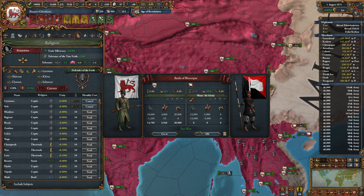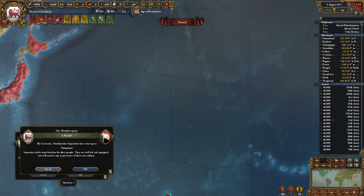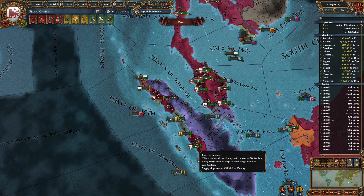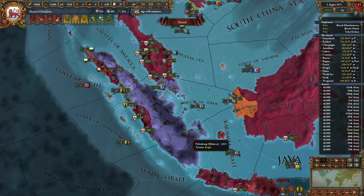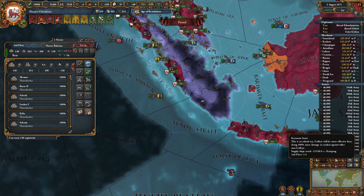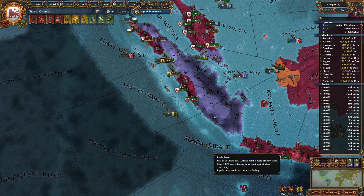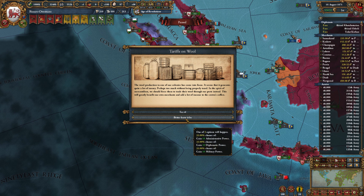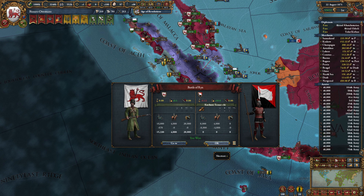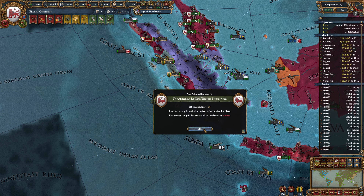We'll continue to convert here just as quickly as we can. Only two revolts this month — one of them is irrelevant, and the other one is awkward. Let's go ahead and use that fleet to bring these guys in. Tariffs on wool? Leave it be. We get diplomatic power — not ideal, but it's okay.